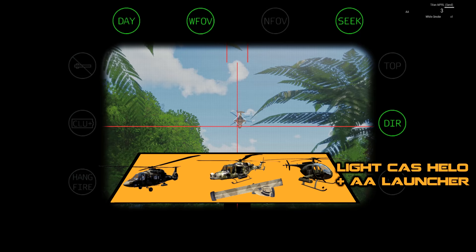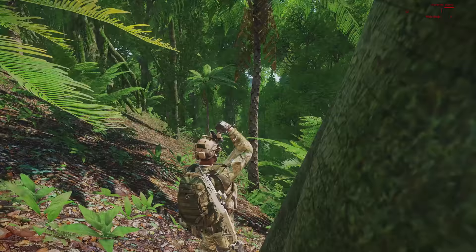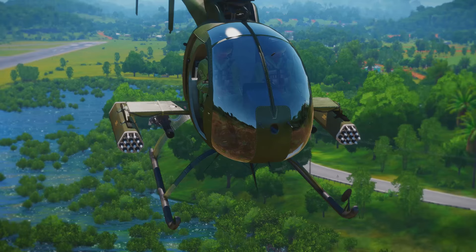Underneath the AA tanks are the man-pads or portable AA launchers. These are in some ways worse than the AA tank because they don't show up on radar as red blocks. Spotting them relies on beep counting, which we'll talk about later, thermal imaging and rocket vapour trails. And alongside anti-air launchers are other light attack helicopters such as the Armed Orca, Hellcat and Pawnee.